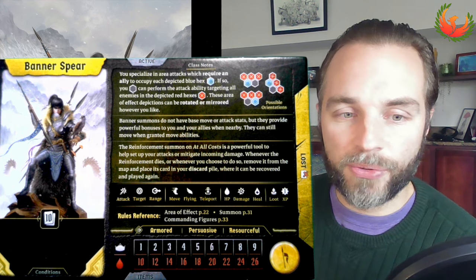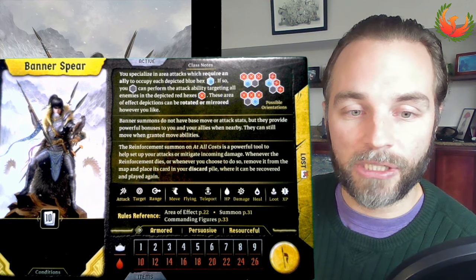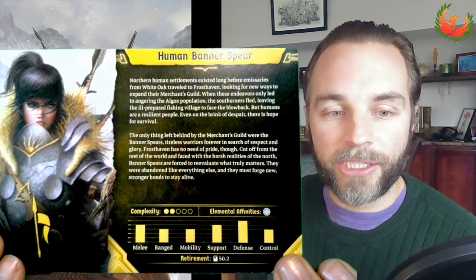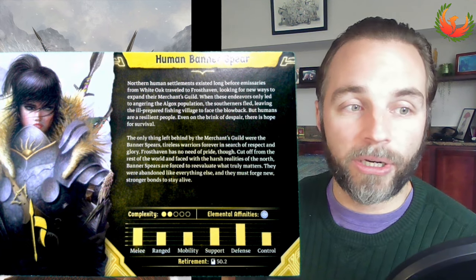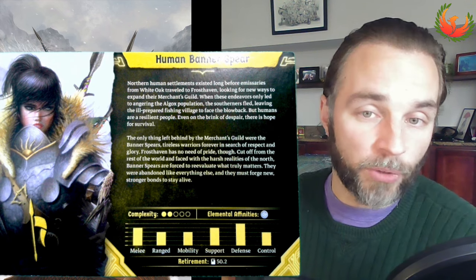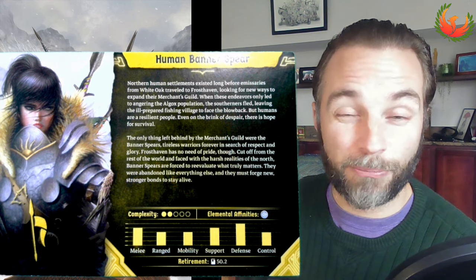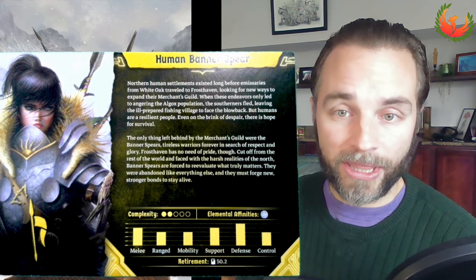The Banner Spear class also has a few summons, but it is a 10-card class, so you're definitely paying for those summons pretty heftily. You need to be prepared for giving up a fair amount of longevity if you are going to be throwing those summons into play. This is definitely supported as a tank class — it's got the highest hit point range listed on the front, really high defense, melee, and also quite high support, which I ultimately agree with after having played this class. This is basically your traditional paladin class in D&D terms: does a little bit of healing, does a little bit of stomping, but really needs to be doing these things with other folks.